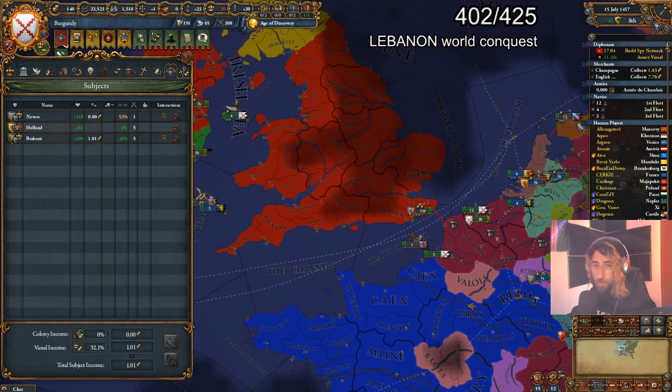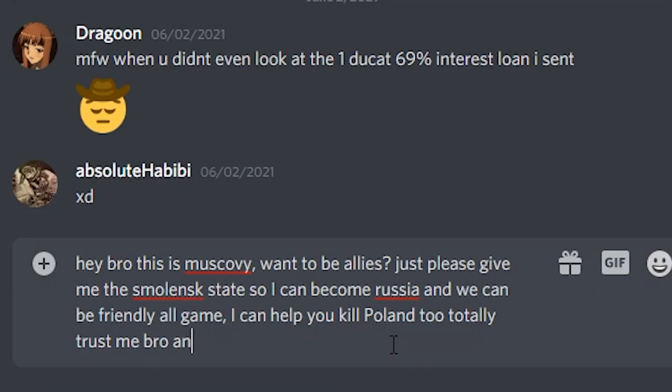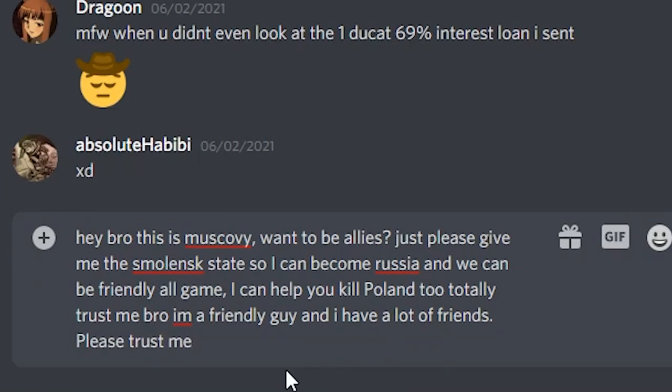Avoid the noob whisper. Getting advice from players is the best way to improve, but during game time some players will take advantage of newer players by DMing them bad advice. To avoid this, try not to take advice from players directly next to you in the lobby, and get advice before the lobby from players who have nothing to gain. For example, don't take advice from France as Burgundy, or from Muscovy while you're Lithuania.